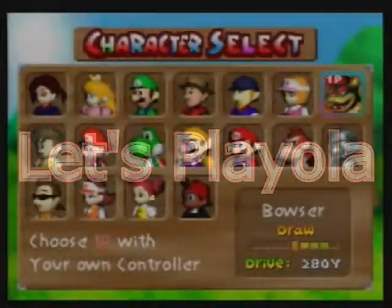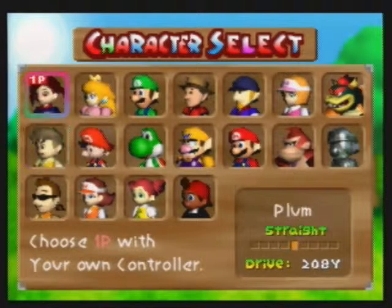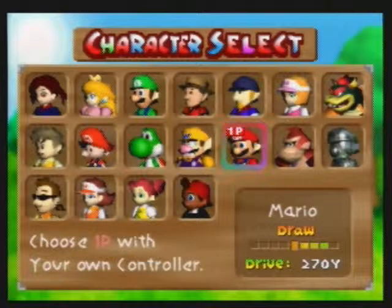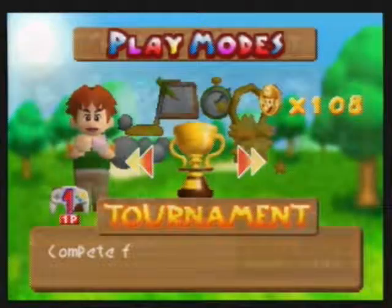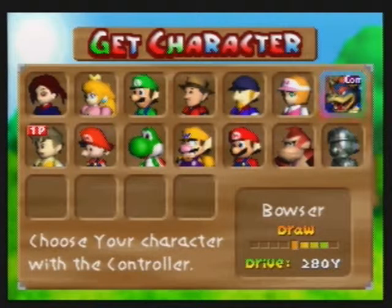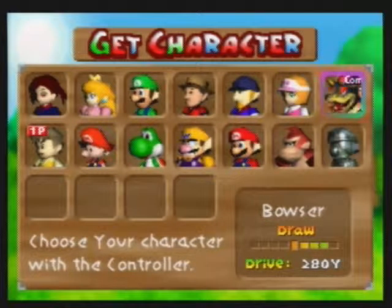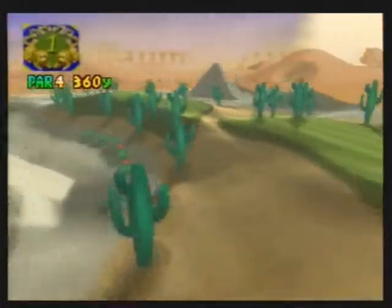Hello, this is Fancy at the Playola channel, bringing you some more golf today. I recently played and defeated Mario, which is refreshing. Now I'm moving on to another task - I'll be playing Ginger Charlie, but I'm going with the harder character of the two. I'm playing Bowser with this really goofy outfit on Shy Guy Desert.